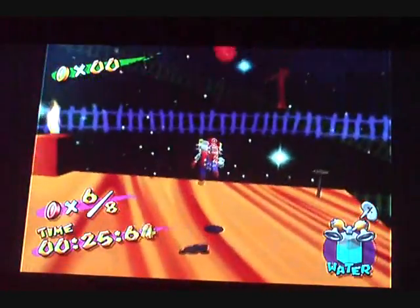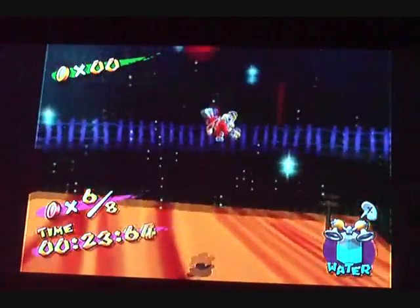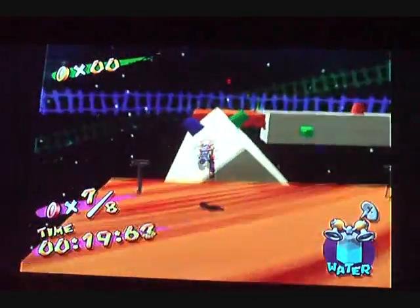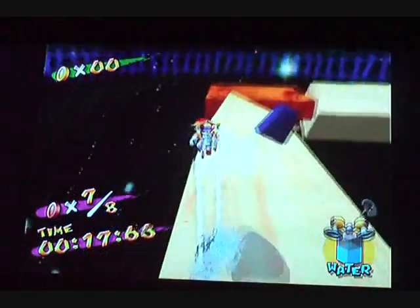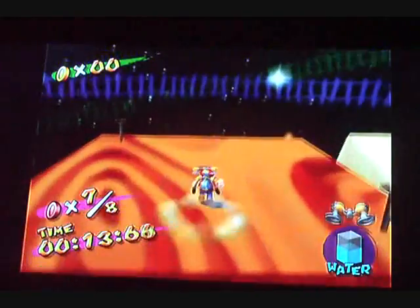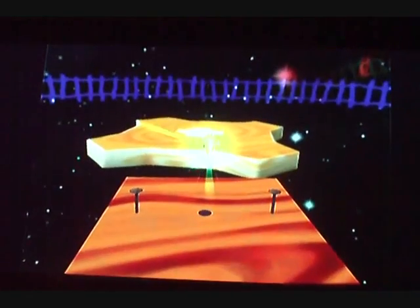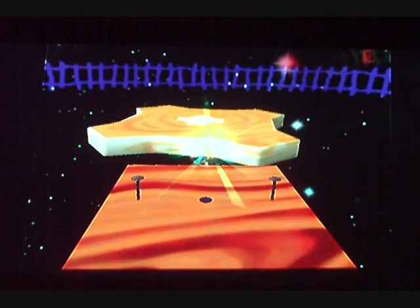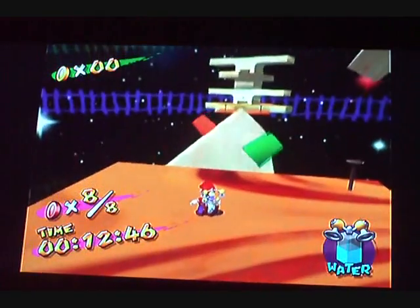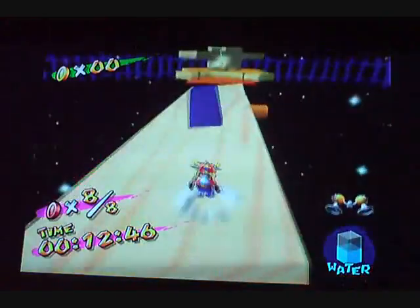It's a lot easier to get up here this way. Seven. Eight's over there — cool. Alright. A lot of side jumping. You better be an expert on side jumping in order to get these coins.